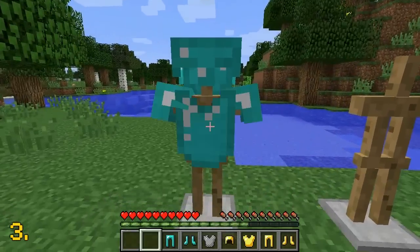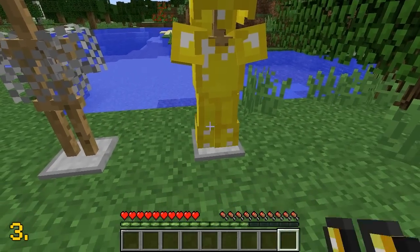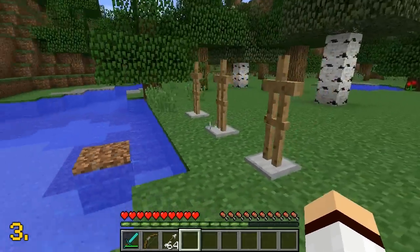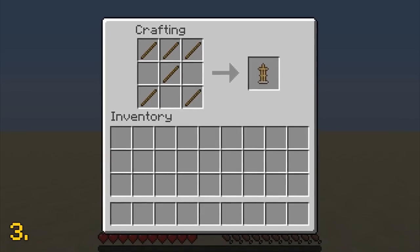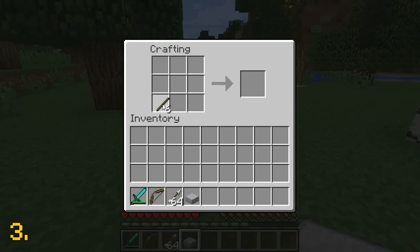The armour stand was added during the snapshot phase of Minecraft 1.8 and it actually had a different appearance as well as an old crafting recipe. The picture you see on screen was the first ever image for the armour stand released, and you can definitely tell that its appearance is slightly different to the armour stand we have today. The main difference is that it doesn't have a stone slab underneath it. This meant that the crafting recipe in the snapshot phase was different, as it was only crafted by using 6 sticks. Then in the final Minecraft 1.8 update, the recipe was changed to where a stone slab was required as well as the 6 sticks.